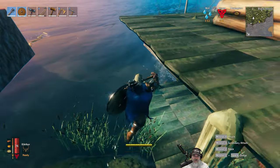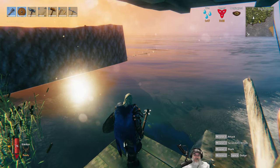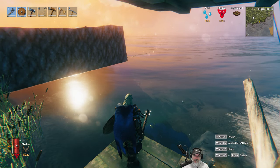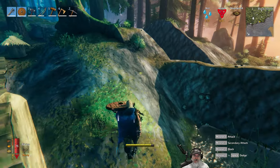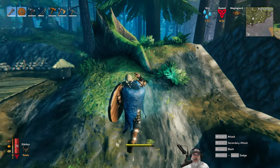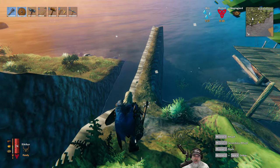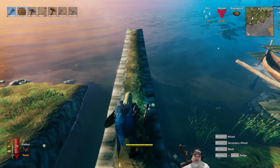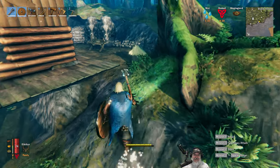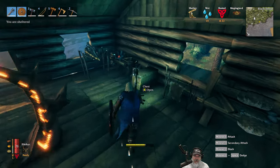I'm thinking the easiest thing to do is just go get a whole lot of stone and extend the wall out as an earth wall even further. Even the one that got around - his AI went back into the water and I was easily able to kill him. I still think this design overall is pretty good. We lost our longship though. It's better to lose the longship than to lose the entire base.